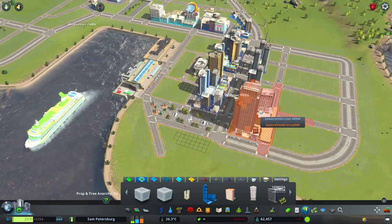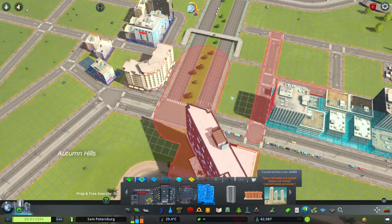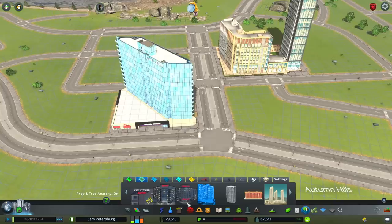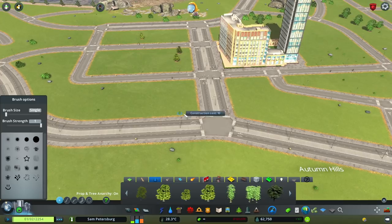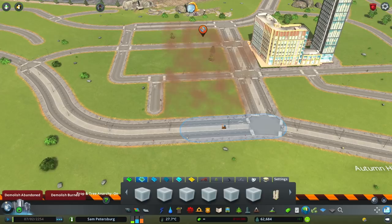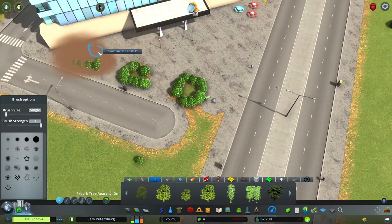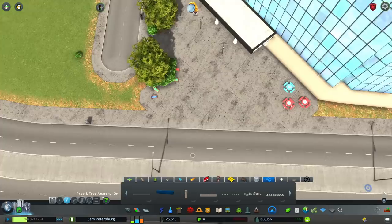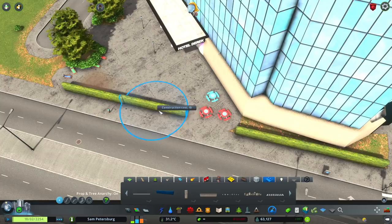I'm using the RICO mod. RICO stands for Residential, Industrial, Commercial, and Office — if anyone didn't know that. I'm just placing in these RICO buildings which are actually residential; they kind of look like hotels, but that's fine. I'm putting in a lot of these RICO ones that I've downloaded, and I also zoned some areas so they can just build whatever they want. In another video, I detail the whole luxurious residential area. I didn't want to connect this road here because it's a main boulevard road and connecting it just would not fit in visually.